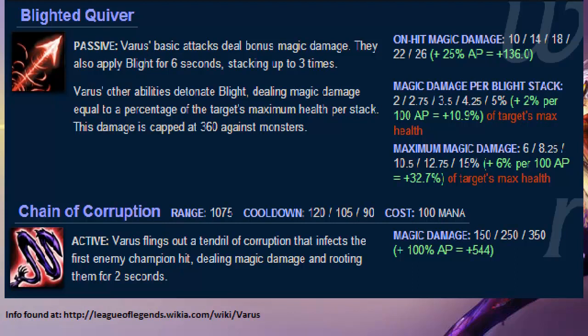What's also really useful is the E from Varus — Hail of Arrows — which applies Grievous Wounds, reducing healing effects by 50%. This is mostly useful against Dr. Mundo but also applies to Shyvana, Renekton, and others who usually have some lifesteal and health regen in their build.